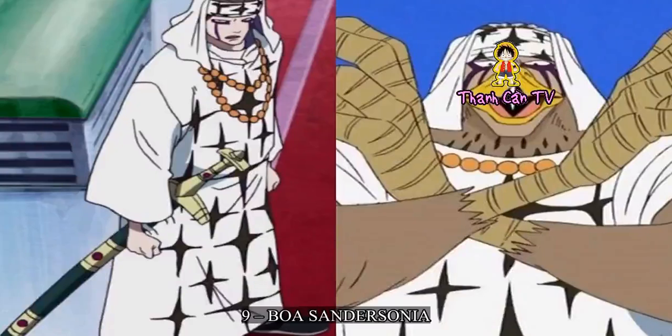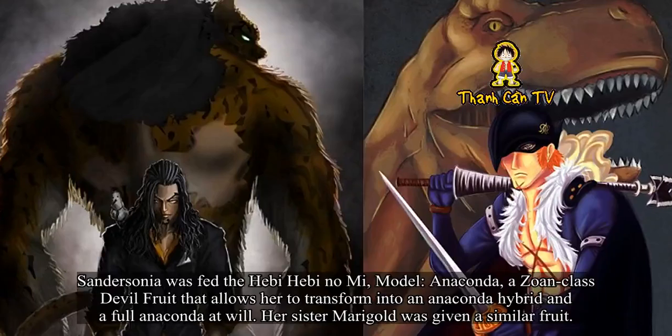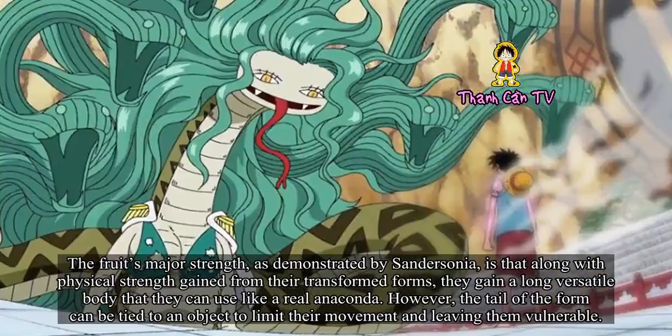Number 9: Boa Sandersonia. Sandersonia was fed the Hebi Hebi no Mi, model Anaconda, a Zoan-class devil fruit that allows her to transform into an Anaconda hybrid and a full Anaconda at will. Her sister Marigold was given a similar fruit. The fruit's major strength, as demonstrated by Sandersonia, is that along with physical strength gained from their transformed forms, they gain a long versatile body that they can use like a real Anaconda. However, the tail of the form can be tied to an object to limit their movement, leaving them vulnerable.